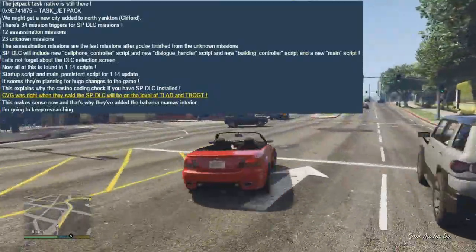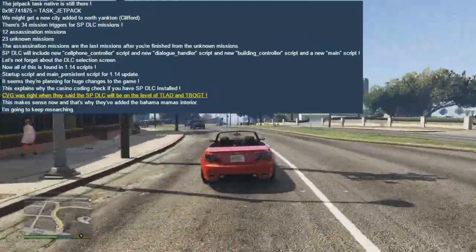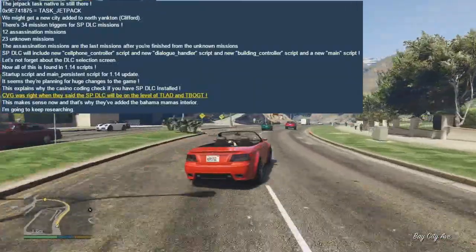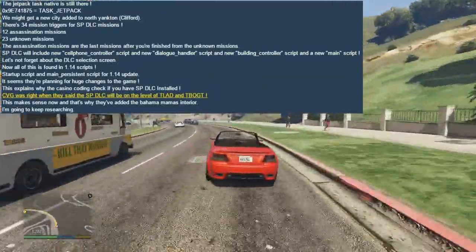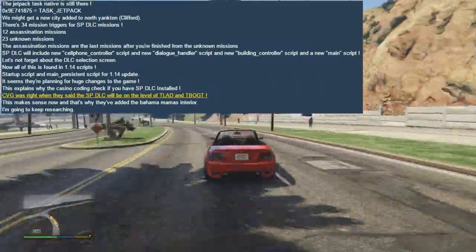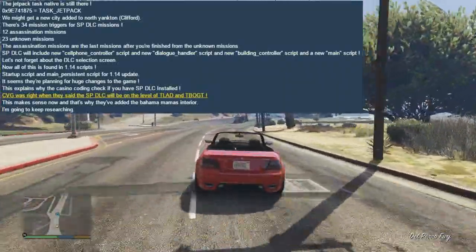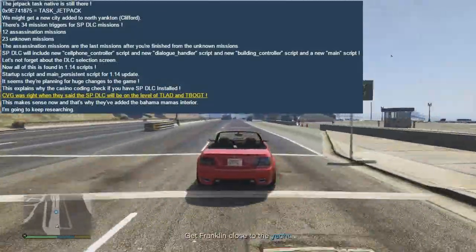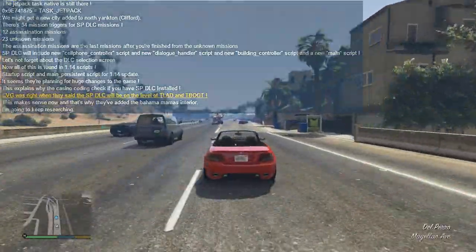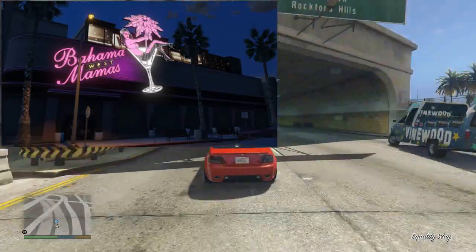The single-player DLC will also include a new cell phone controller, a dialogue handle, a built-in controller, and a main script. There's also a DLC selection screen so you can select which DLC you want. This was all found within the 1.14 script and it seems like they're planning huge changes to the game. This also explains why the casino coding checks if you have the single-player DLC installed — they're both linked. He says CVG was right when they said the single-player DLC will be on the level of The Lost and Damned and The Ballad of Gay Tony — the GTA IV DLC. This also makes sense as to why they've added the Bahama Mamas interior, which is a nightclub in GTA 5.